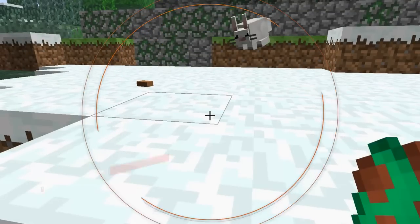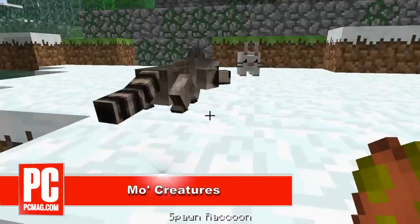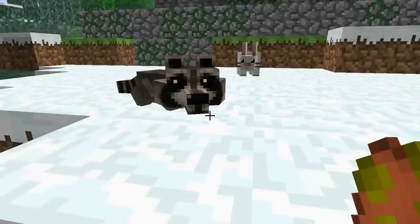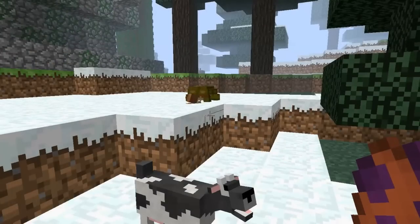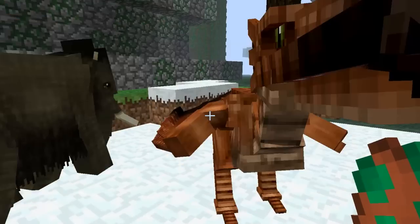Minecraft only recently added horses, but the Mo Creatures mod not only has horses, but dozens of other creatures as well. Everything from snails to raccoons to elephants to dragons can be found in the Mo Creatures world. Each animal also has unique motion, sounds, and different abilities. However, these cute bunnies running all over your map can really slow down your game.